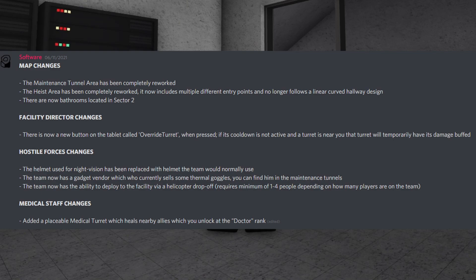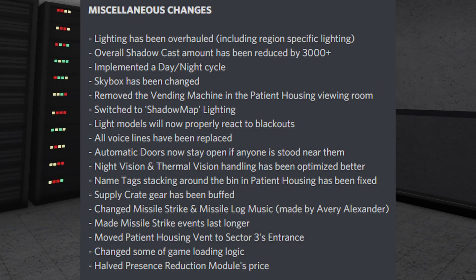The team now has the ability to deploy to the facility via a helicopter drop-off, which requires a minimum of 1 to 4 people depending on how many players are on the team. For Medical Staff changes, they added a placeable medical turret which heals nearby allies, which you unlock at the doctor rank.